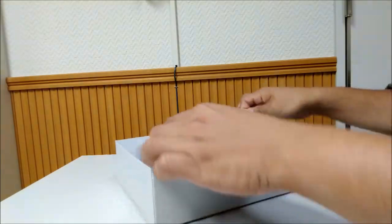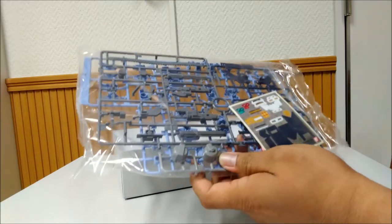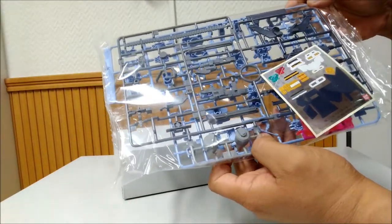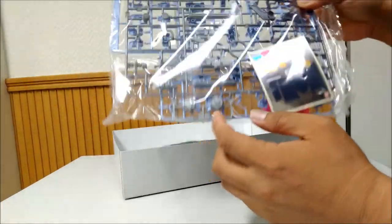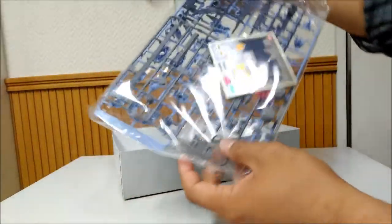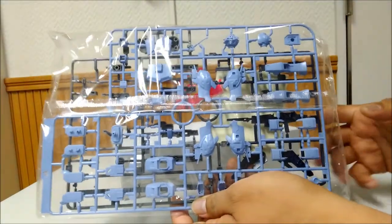Okay, so here's what we have. This is the H runner — this is the original runner for this kit. And this one is the A runner, along with the big sticker sheet. The A runner came from the previous Palrider.